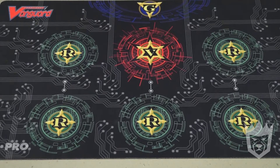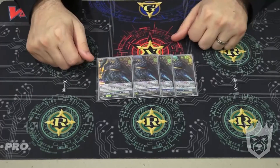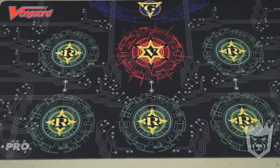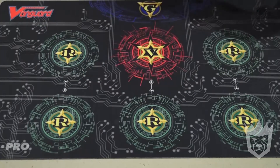I also run 4 Perfect Guards, because Perfect Guards are a thing and things hit for big numbers - you don't want to be hit by those big numbers and big crits. And then 3 Transient Revenger Masquerade, a 10k attacker if you have a Revenger Vanguard. Pretty simple.